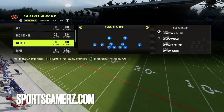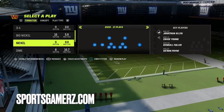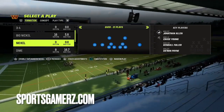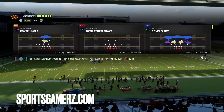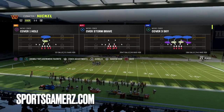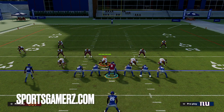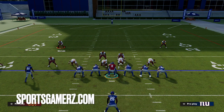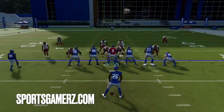I want to start off against the meta — the Spinners, the Overstorm Braves — and then show you different defenses and what you can do if they start adjusting. As you guys know, when they see a three-receiver set, most people are probably coming out in nickel over or dollar this year. You never see people running 3-4 or really 4-3 against three or four receiver sets if you play online.